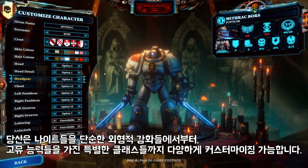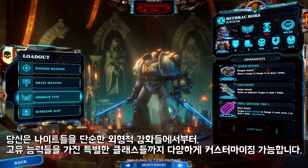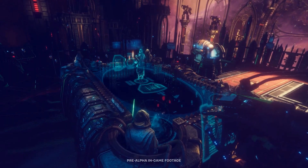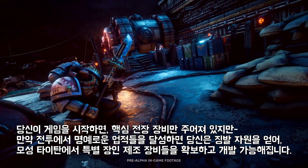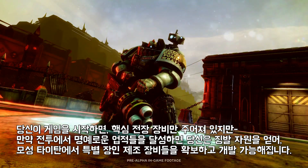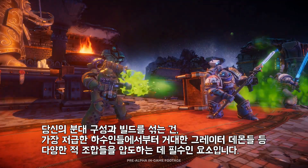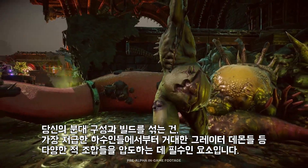Your knights can be customized starting from simple cosmetic enhancements all the way up to specialist classes, each with its own unique set of abilities to choose from. You'll start the game with a core set of war gear, but as you complete glorious deeds in combat, you'll quickly earn the requisition you need to access and upgrade a whole range of unique master-crafted equipment from Titan. Mixing your squads, loadouts, and builds will be essential to overcoming different enemy combinations, from the lowliest minions to the towering greater demons.